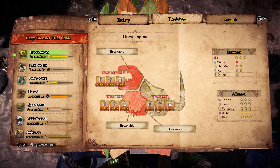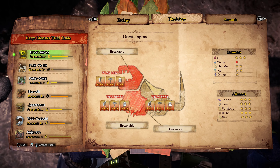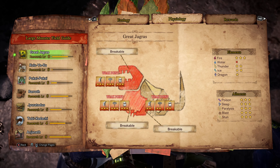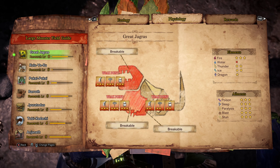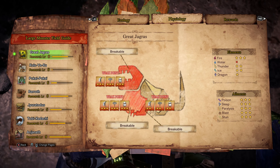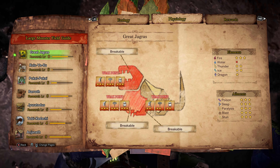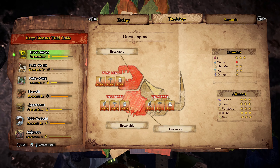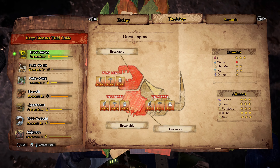As for elements, Fire does the best damage, so if you're going to take an elemental weapon, take Fire. Water doesn't do any damage at all, so don't take Water — no point. Thunder does okay damage, Ice does okay, and Dragon doesn't do very good either, so you probably wouldn't do well taking Dragon.